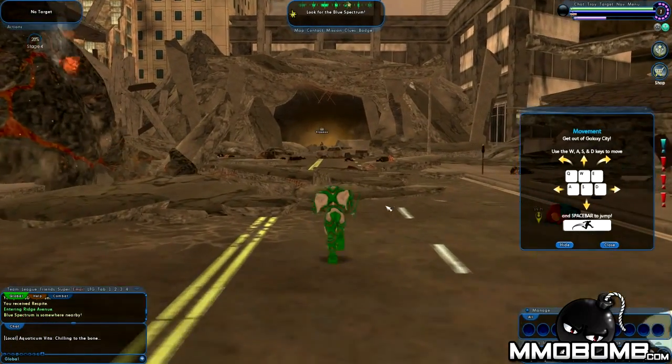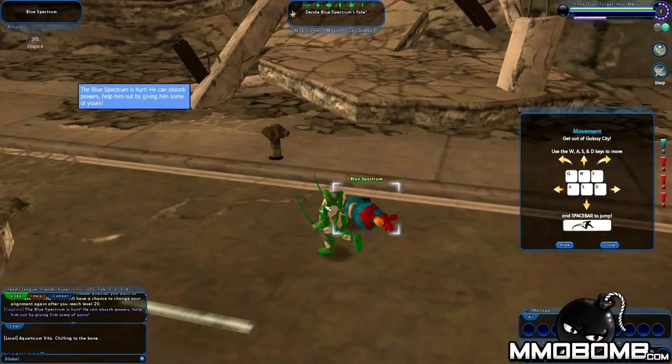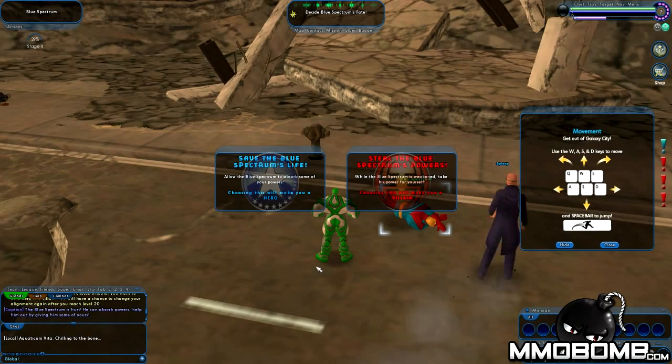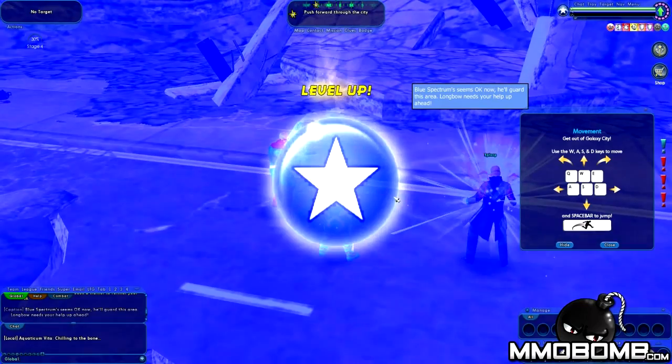There's Blue Spectrum right there. He's hurt — he can absorb powers, so help him out by lending him some of yours. You have a moral choice: you can choose whether you want to be a hero or a villain. You will have a chance to change your alignment again after you reach level 20. So for the first 20 levels you can be a hero, and then for the remaining 30 levels you'd be able to switch. I'm going to go ahead and be the hero.